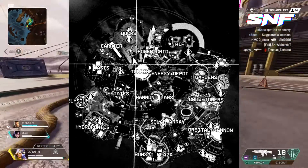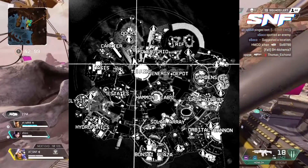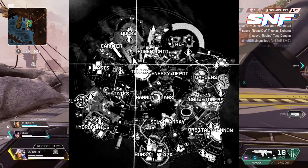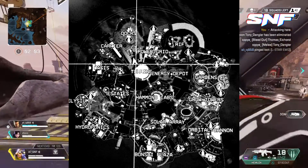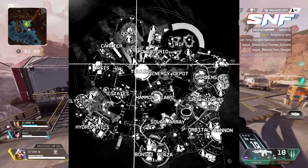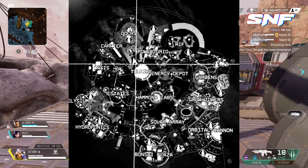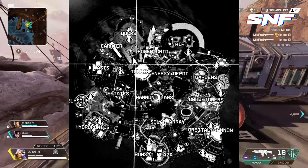Here are the names of all the POIs: Turbine, Orbital, Cannon Rift, Docks, Hammond Labs, Power Grid, Carrier, Oasis, Elysium, Hydroponics, Bonsai Plaza, Solar Array, Grow Towers, Gardens, Energy Depot, and Estates.